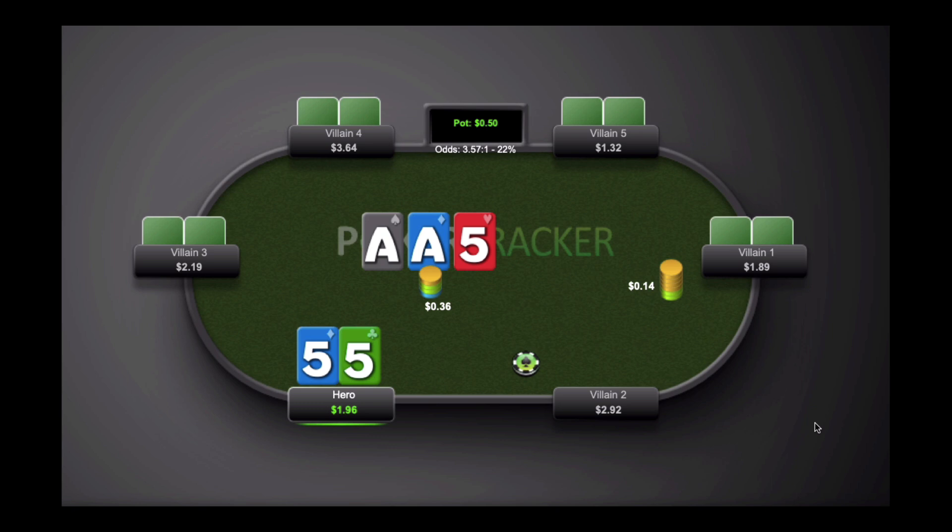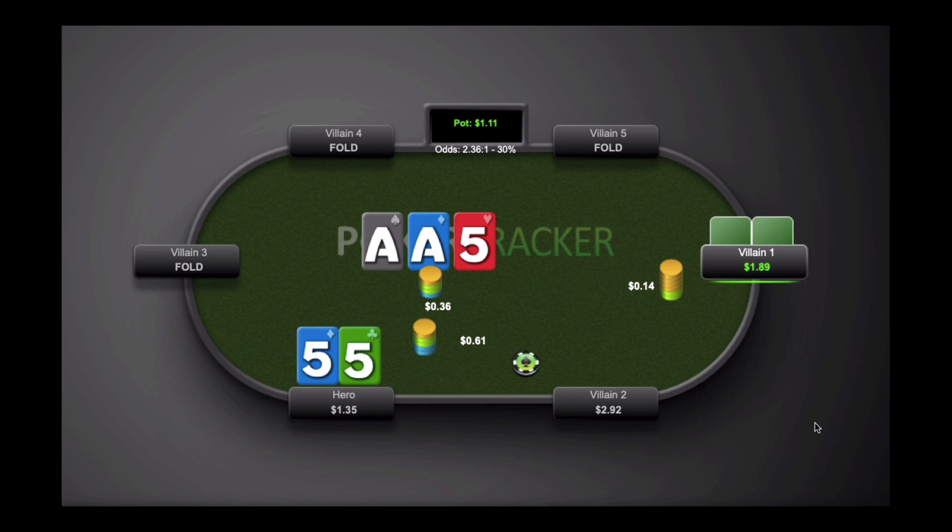Villain1 does make the bet there, which luckily we got — otherwise this check-raise situation would have gone tragically wrong. So this gives us the opportunity to raise it up. I like the sizing from Keith — I think it's pretty good. You just want to get an amount where you're committing a large chunk of your stack so that essentially on any turn you can pretty much just shove. Everyone else folds and it comes back to Villain1, who decides to make the call.